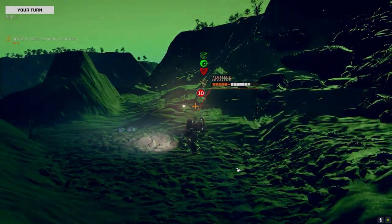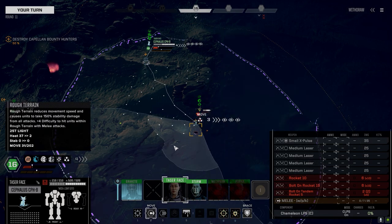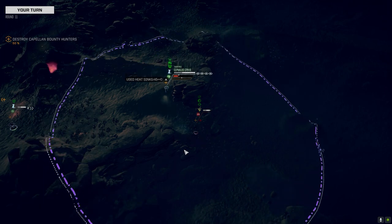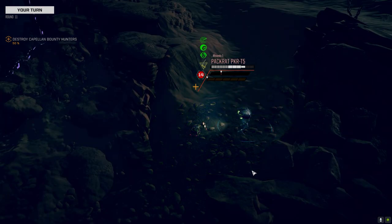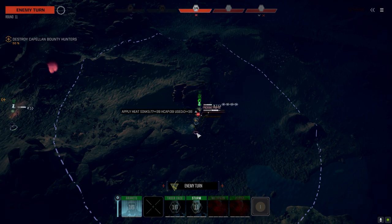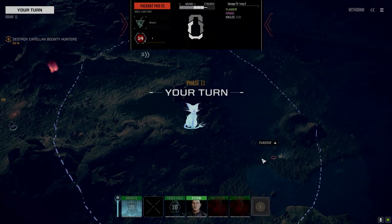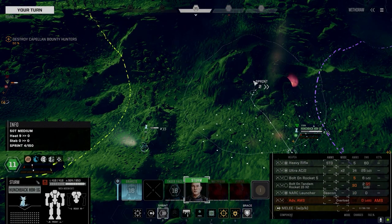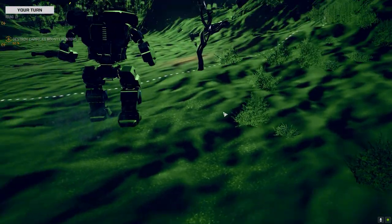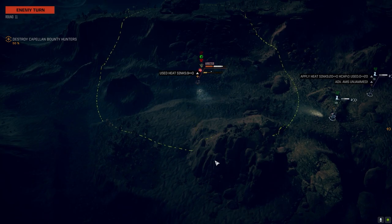Thunderbolt back on, AC firing. Let's get on this guy — I don't know how much I can shoot here, probably most of it. I'm going to keep myself from overheating though. No really — he's got no armor left though. I stripped almost all of his armor off. I can't get to this guy. Hunchback is so damn slow. Autocannon unjammed — nice.